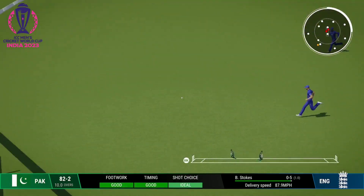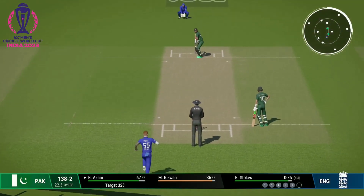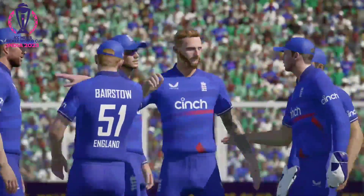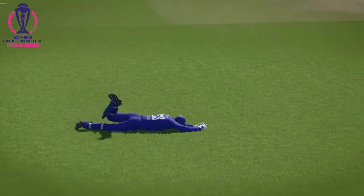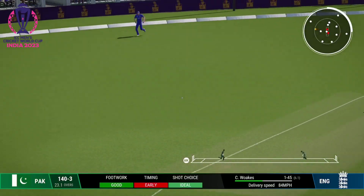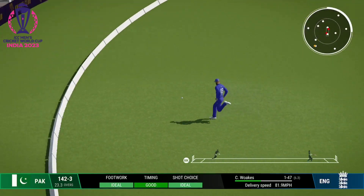Drilled that one away — found the middle of the bat, great timing. Nicked it — they've got that. So that's the third wicket down — not a happy person walking off the field. On to the front foot — super shot, should be four. Now two wide — that's a big strike. Whacked away — four runs.